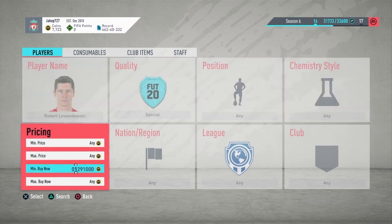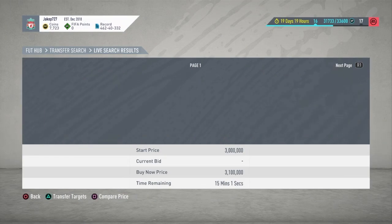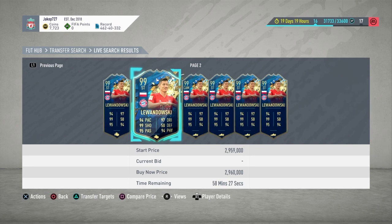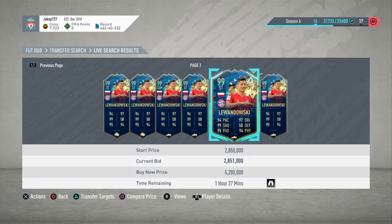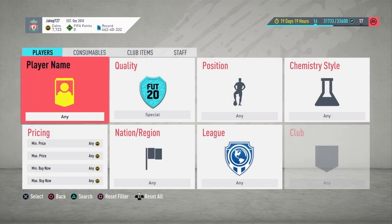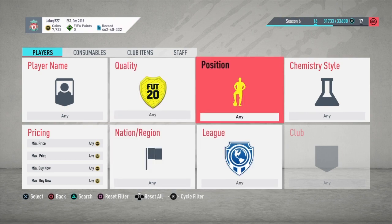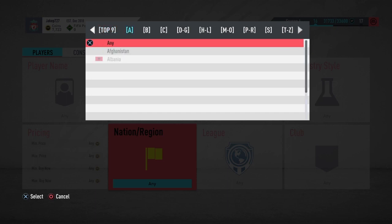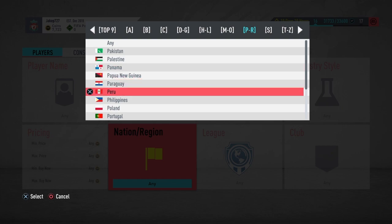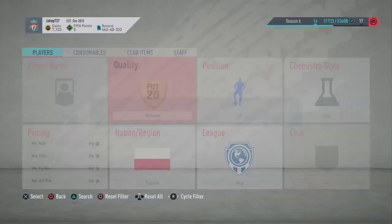So what you're going to want to do is go over and get the Lewandowski card. Let's go for one that has a bit of time left on it — there's not that many on the market. Add to transfer target. You can do this with any player; say you want Haaland or Werner — he's in it as well. You just have to go to his position and nationality, Poland, because that's Lewandowski.